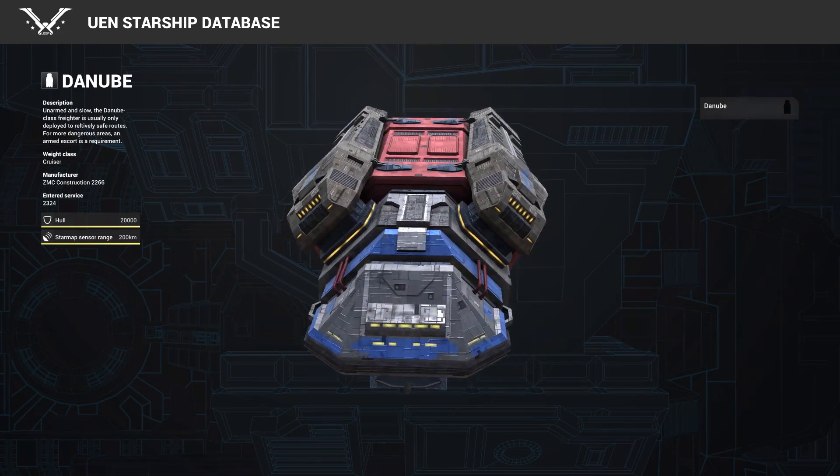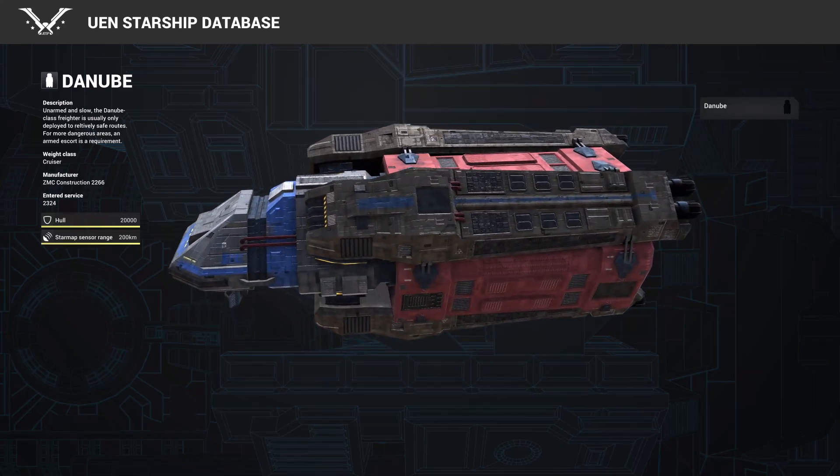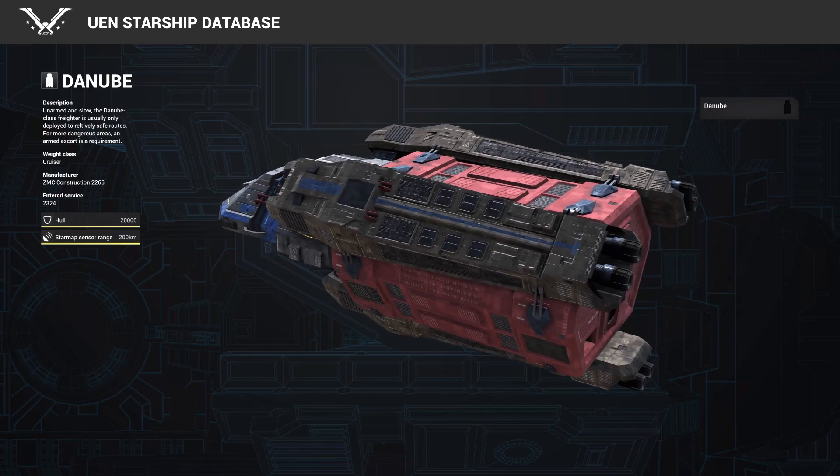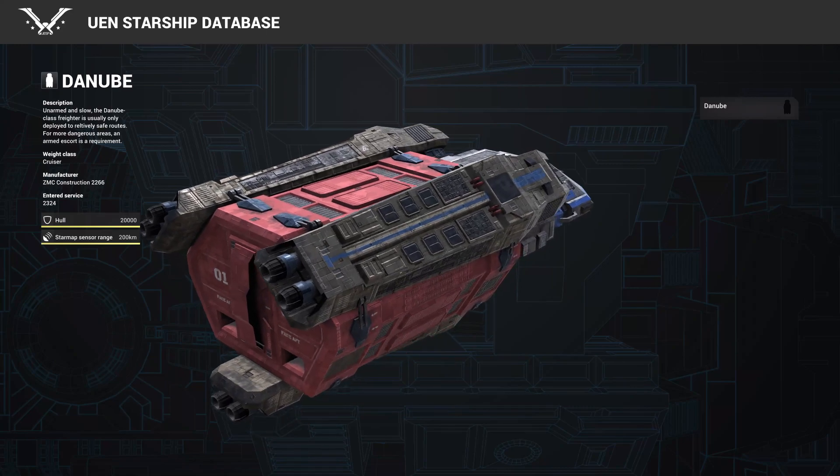So let's take a look at the new ships. First, here's the freighter you can see me building in the other video. Sturdy but slow, massive and unarmed, these ships are used by the ZMC to carry shipments of refined materials to Earth. They're often a target for raiders, so require escort when going through hostile territory.